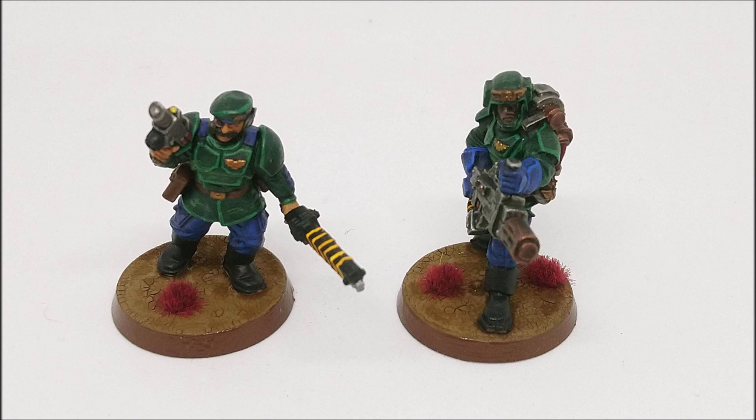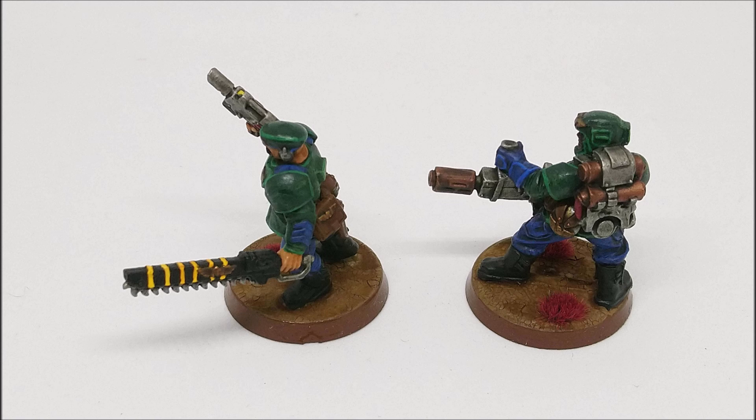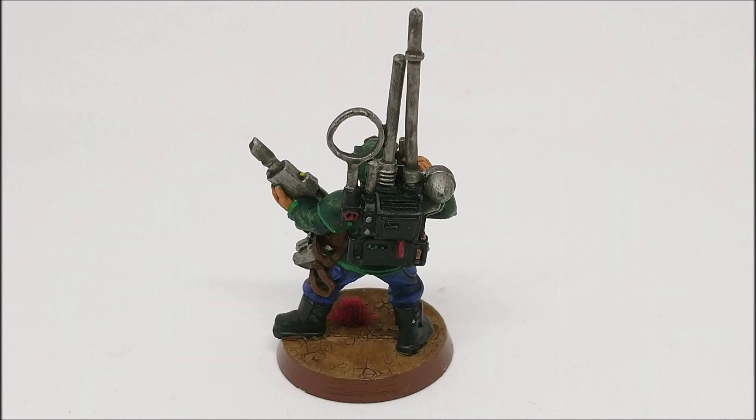So I think maybe this vox caster — this comm link — is the master vox, and that's why it looks a bit different. That's what I'd like to think anyway. I'm obviously just going to use it as a regular vox caster. It is another classic metal mini, and I like to do head swaps with these regular old Cadians. I'm actually surprised now when I see Cadian armies that haven't done a head swap — everyone does it these days. I don't really count the head swaps as doing anything too special with the models.